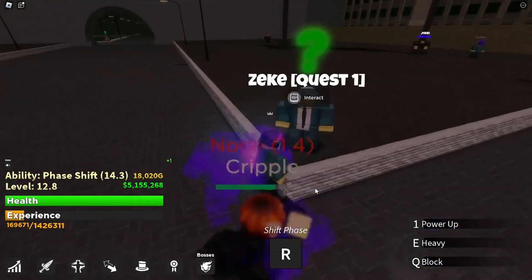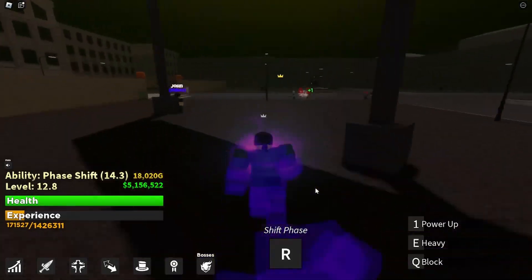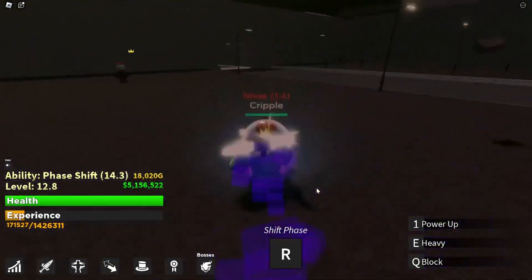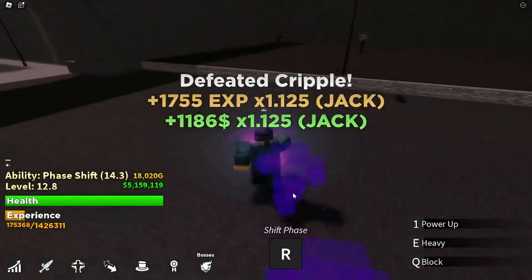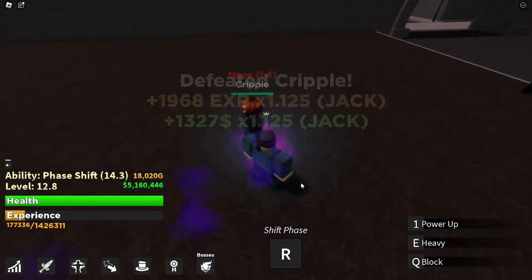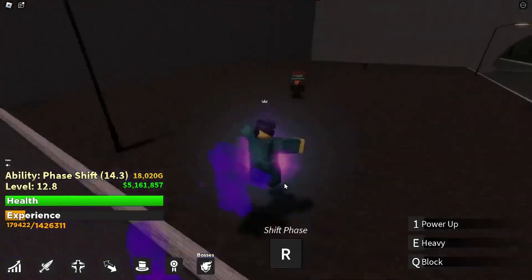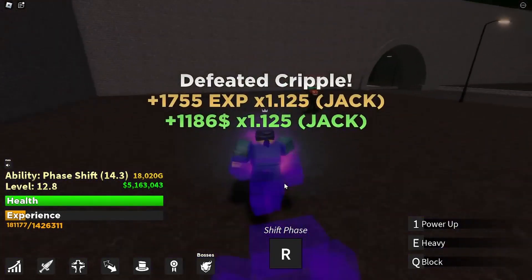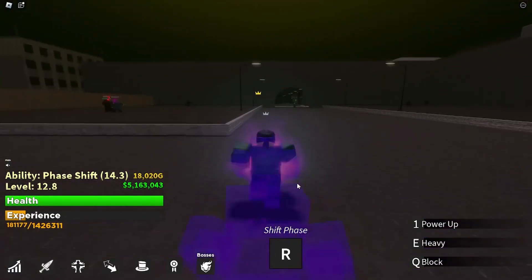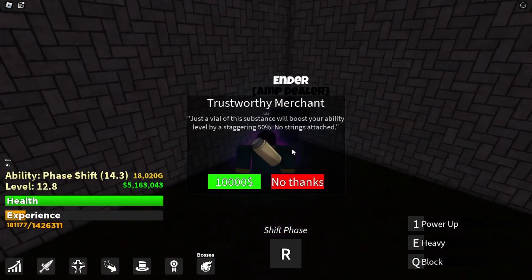The first thing you should do is get Quest 1 - you're just gonna kill the cripples and farm this until you're around level five power. Depending on your ability, if you have a lot of power at level four, you can move to the next ones. Once you reach power five, then you do the next step.